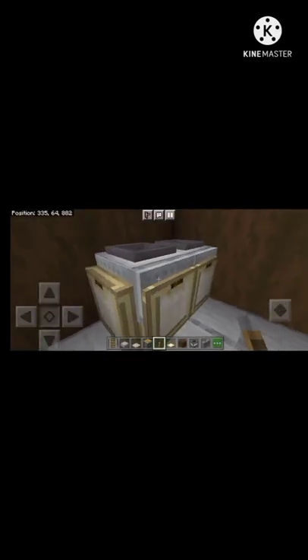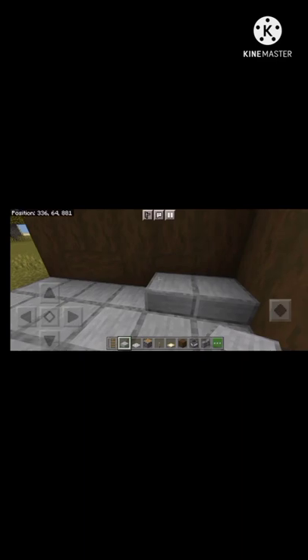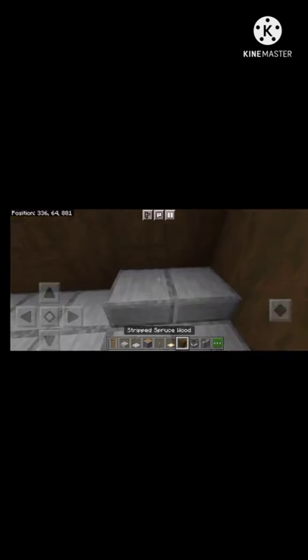Today we are going to play a build hack. First we will take this material. Then we will place two slabs from each other. Then we will place a random block on it.